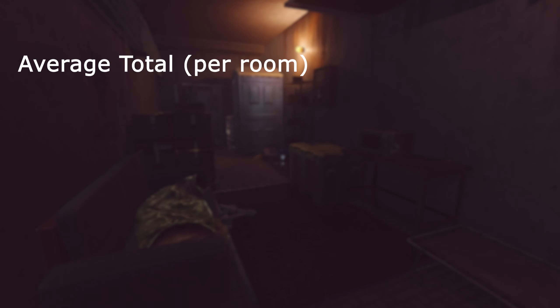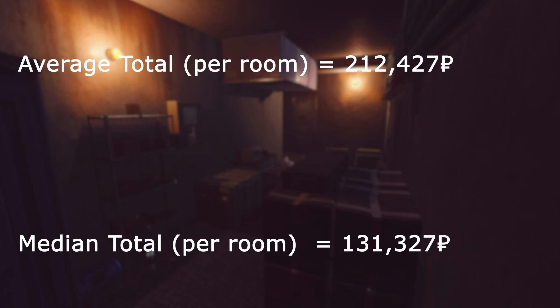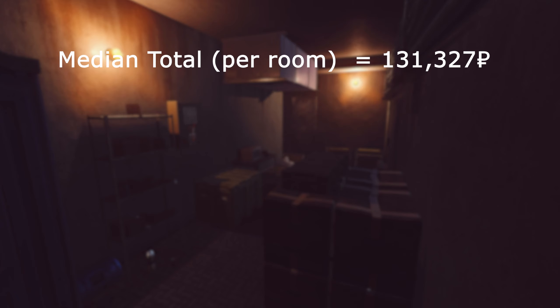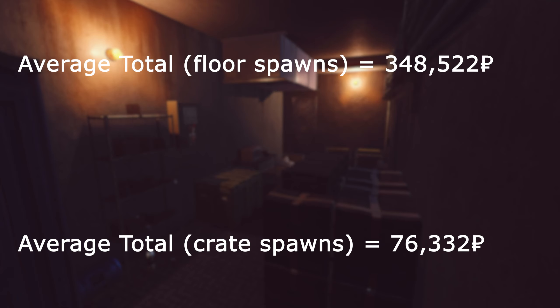Let's start with the average total per room and the median total per room, including all loot — containers and floor loot. The average total from each room was 212,427 rubles as of April 20, 2021, and the median total per room was 131,327 rubles on the same date. Keep in mind that the median is a more accurate number since the average can be skewed right by very lucky spawns. The average total from only floor spawns was 348,522 rubles, and the average total from only crates was 76,332 rubles — the floor loot was clearly the brunt of the profit.